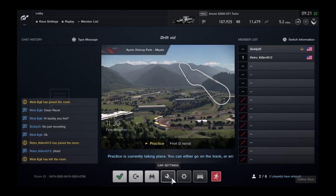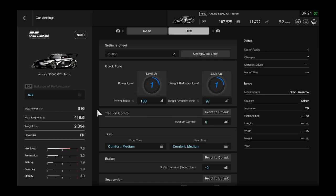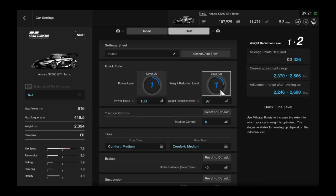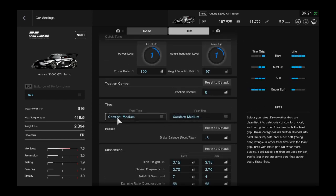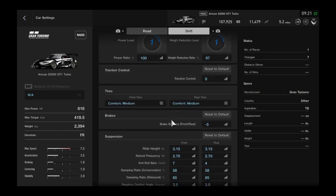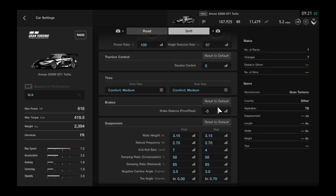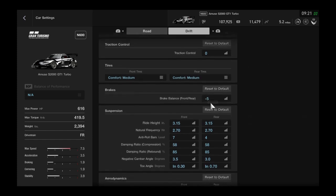You can clearly see this car can get sideways. Okay, drift tune — we didn't level it up because there's no reason to. Max power horsepower is 616. We just put the power ratio on 100 and weight reduction at 97. Traction control is zero. We're running Comfort Medium tires — keep that in mind — and it runs perfectly fine with Comfort Hard cars. I was in a lobby yesterday and it was almost the same speed, getting doors and stuff. This is a good set of tires to use.